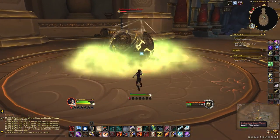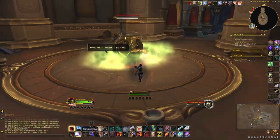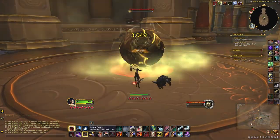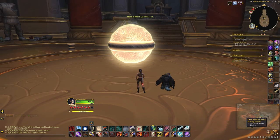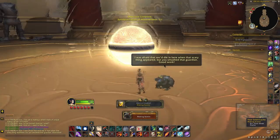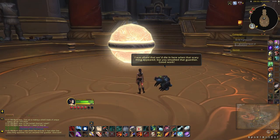When you click the fire orb, again all the orbs disappear and now you can finish DPSing him down. Now you can click the orb and you're done with this one.